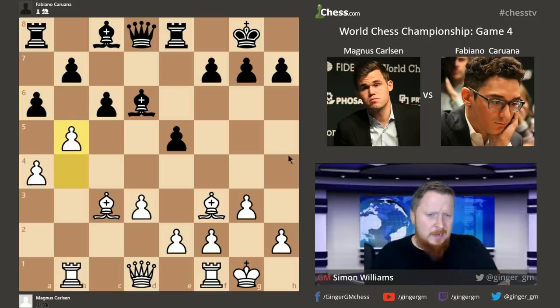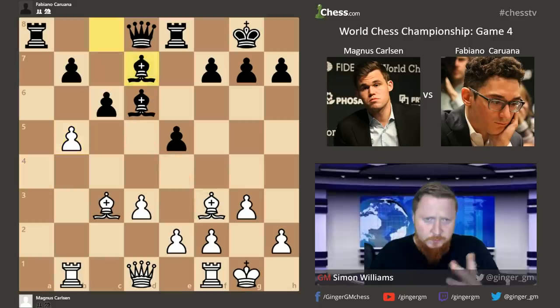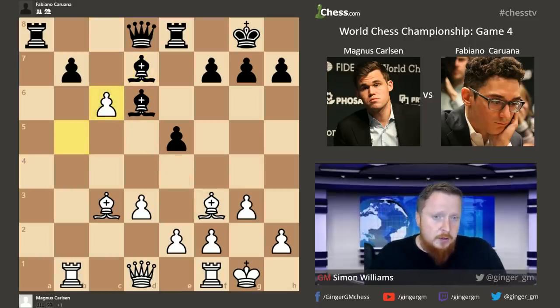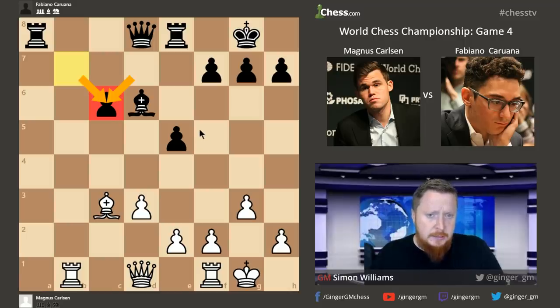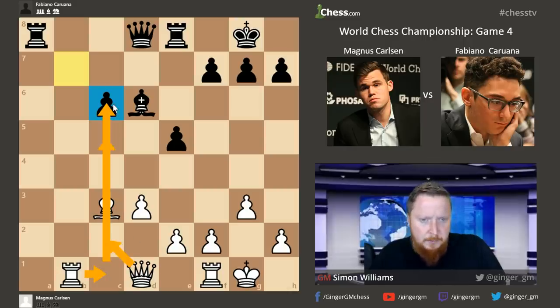What else would black try against this? Probably getting rid of one pawn is correct — if you're going to have a bad position, eliminate as many pawns as you can. Now this pawn is attacked by two pieces but defended by only one. If you defend with a bishop, white takes on C6, and after exchanges, black has an isolated pawn — it can't be defended by another pawn. Magnus can then play very slowly, ganging up and trying to win this isolated pawn.